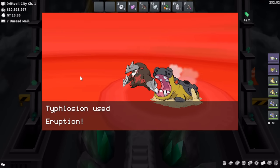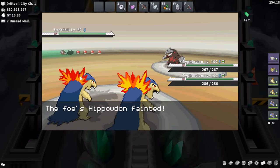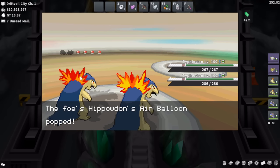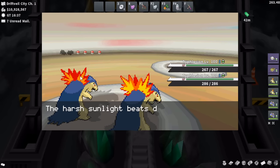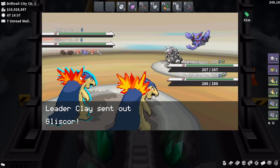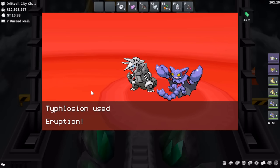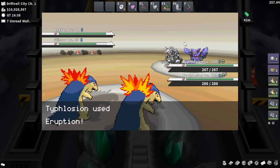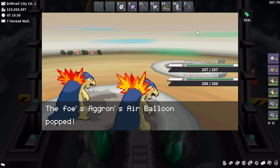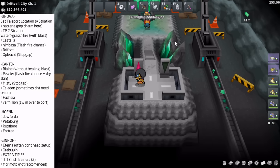Each 18-hour cooldown works separately per gym leader. That's why consistency in your route is so important — to keep that 18-hour cooldown in mind and work around it. If you have a full-time job or are very busy, you can break it up and do it in portions. Driftveil is defeated at around 41 minutes and 30 seconds — a super easy one. We head right over to Opelucid City, one of the more dangerous gyms in the route because Iris has access to a Multiscale Dragonite which can be really difficult to break through.